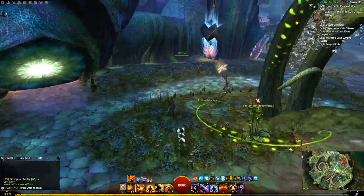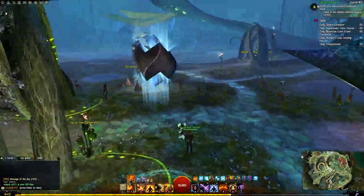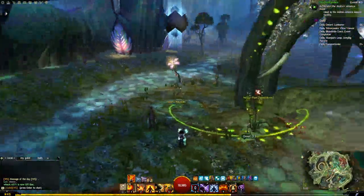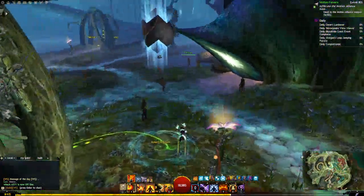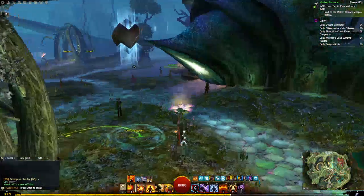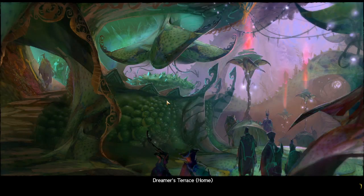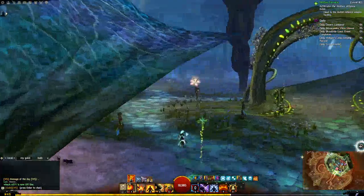Hi everybody, this is Ages. Last night I asked a question: what is your favorite home instance in Guild Wars 2? I haven't harvested mine and my homes aren't complete, so let's take a quick little walk through all five home instances for all the different races. The Sylvari one is the one we're going to start off with — it's next to the Rion waypoint. You start at the waypoint and go in here.